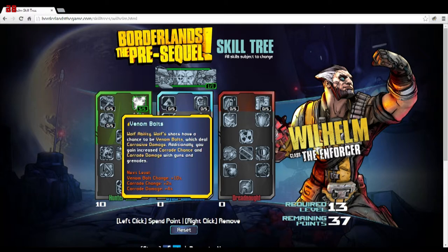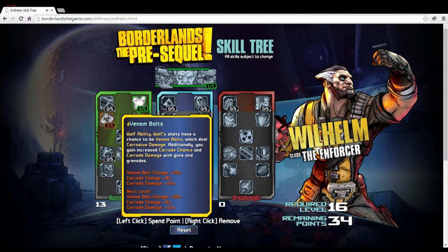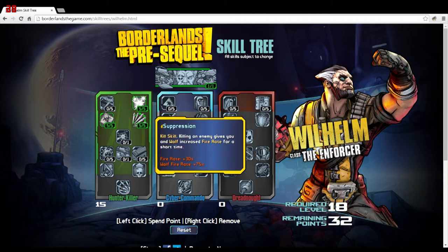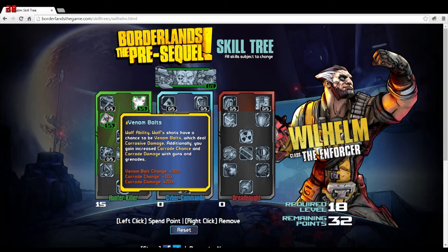The other option is Venom Bolts — Wolf's shots have a chance to be venom bolts dealing corrosive damage, and you get increased corrode chance and corrosive damage with guns and grenades. At five points you get a 30% chance for Wolf's attacks to be venom bolts, 10% extra corrode chance, and 20% increased corrosive damage. It's a good ability, but corrosive damage in this game works a bit like slag from BL2. I feel the kill skill giving extra fire rate is going to be more useful, so I'm skipping Venom Bolts.